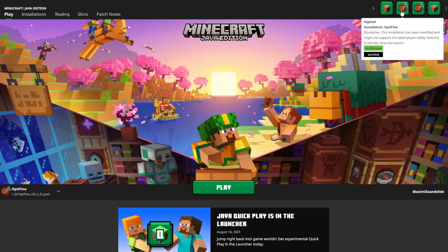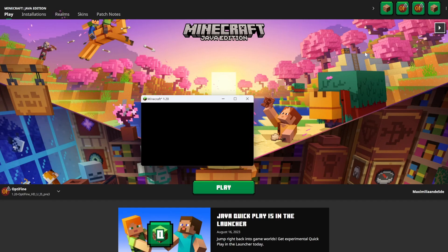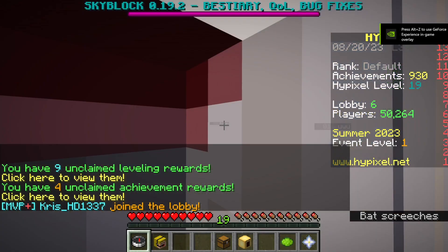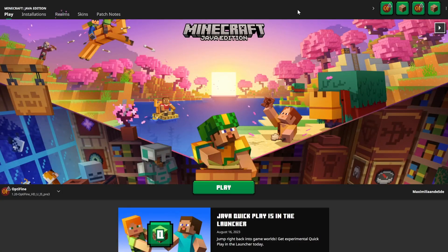For example, if you go back into the launcher and go to this second option, this is Hypixel on an OptiFine installation. If we click it, we don't get that pop-up this time — we get immediately put into Hypixel. It loads up Minecraft and immediately loads up the Hypixel server as well, and once it's done we're in Hypixel very swiftly.